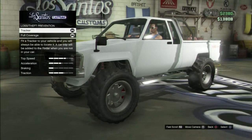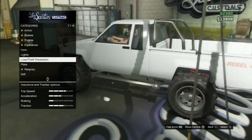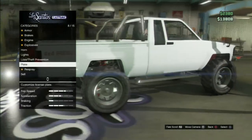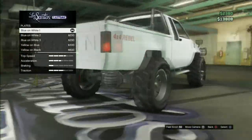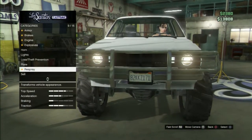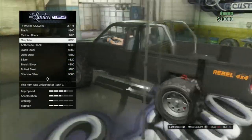It only cost me $750 for a tracker, and then $2,000 for the death provision insurance. The plate options are the same — yellow and black, yellow and blue, blue and white. When you go to Respray, usually you see all that dust and everything, but look, it's really, really clear — it's all clear.